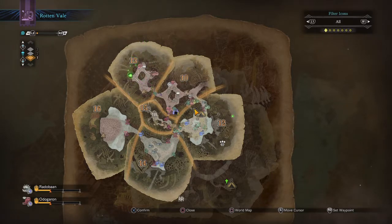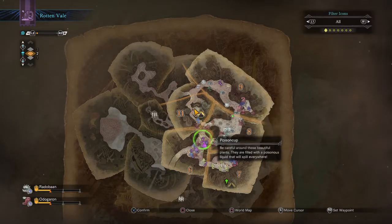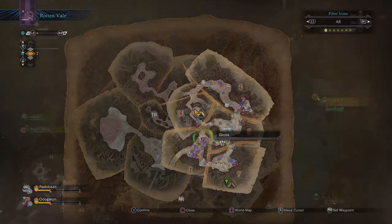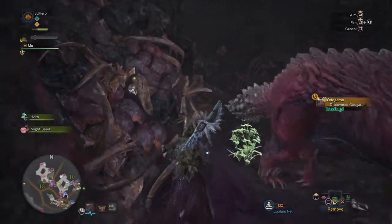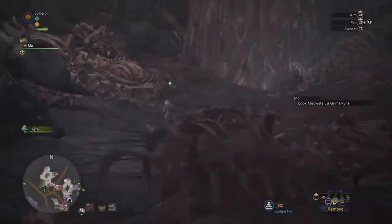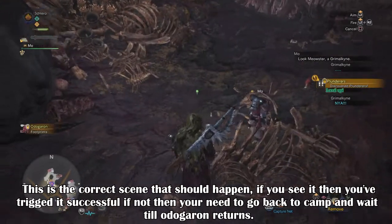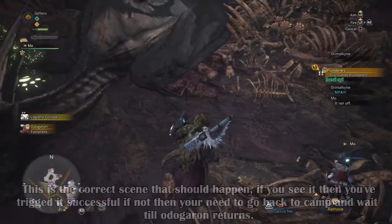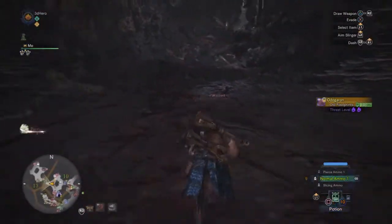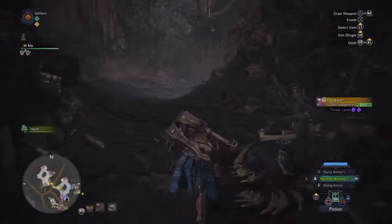Make sure before you enter the zone you have your Ghillie Mantle on, as if you do it right, Odogaron should be coming out of his lair. Now two things will happen depending on how you triggered it. Either Odogaron exits his lair and once you enter his area, there should be a dead Legiana on the ground and a Grimalkyne next to it. If that's the case, you've done it right and your Palico will tell you there's a Grimalkyne there who looks odd, and once you approach him, he will react and go to Area 15. On the other hand, if you go to Area 13 and Odogaron isn't there, nor is there a dead Legiana, then you missed the mark and need to wait until Odogaron goes back to his lair with a dead Legiana for it to trigger.